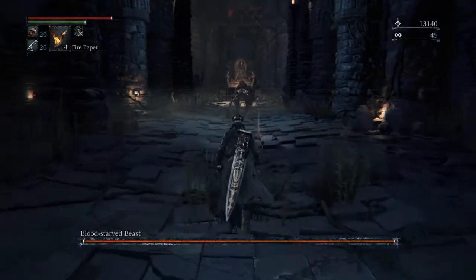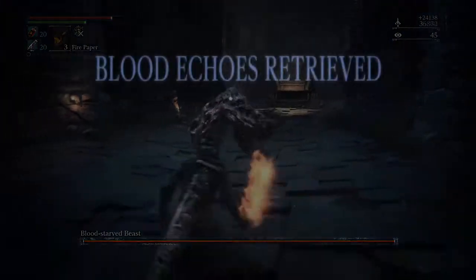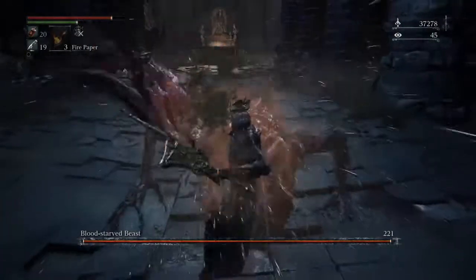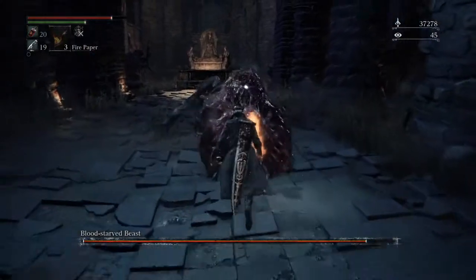One of the things you'll notice I do is I've got some fire on my weapon. That's because fire is very effective against beasts, but you know, sticking your hand in their ass and exploding it also works.